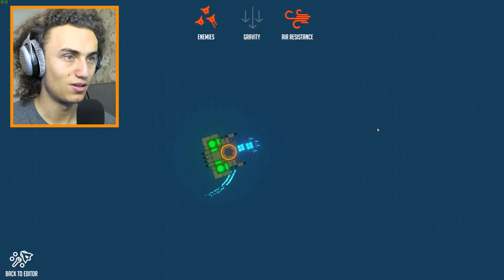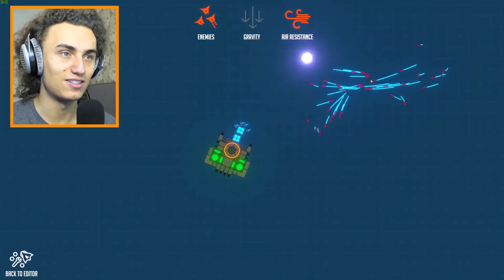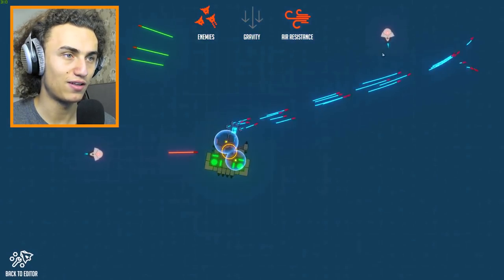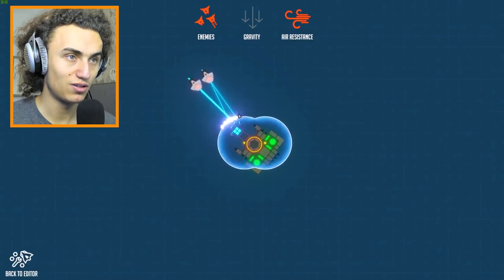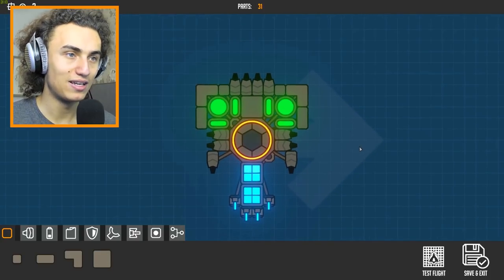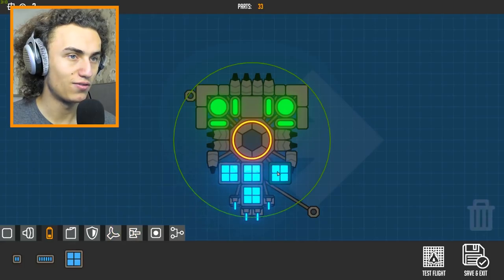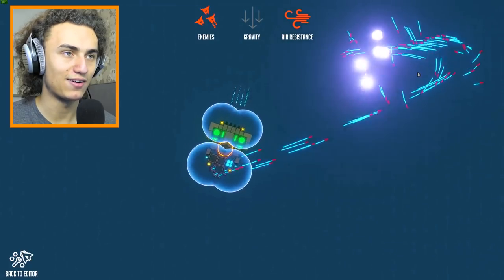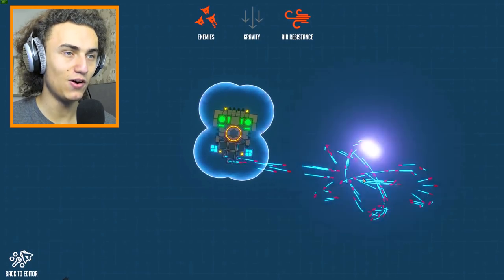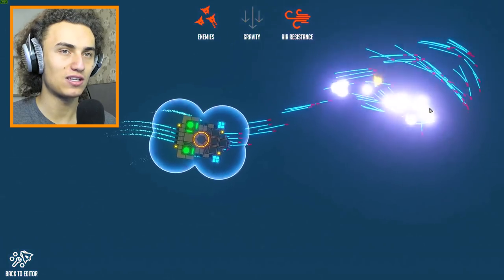It definitely works. The shield is glitching out over there though. Once we see somebody we just destroy them — once we see somebody they're just dead. If somebody attacks us we have a shield. It doesn't cover everything but check out the shield — it seems to work. Can they even get through the shield? I don't think they can. If we just add more batteries they might never be able to get through the shield.